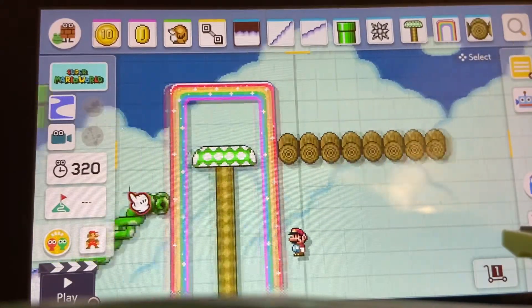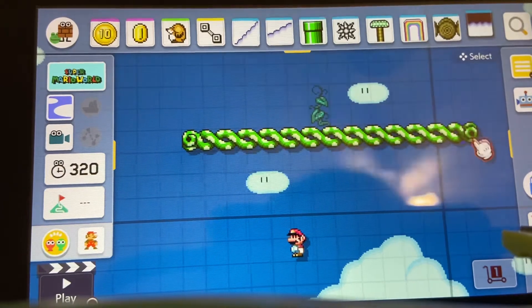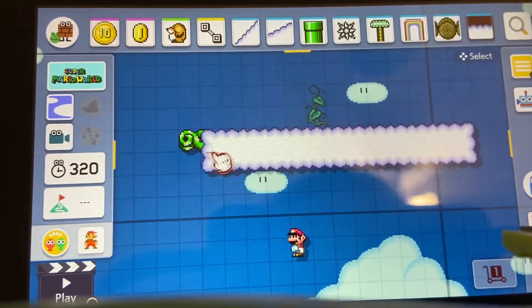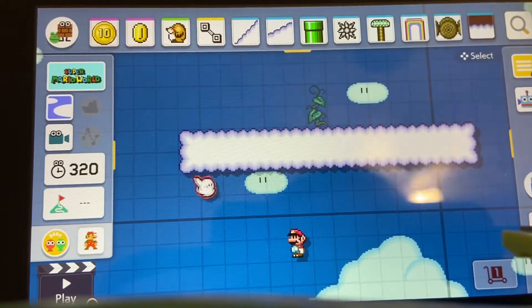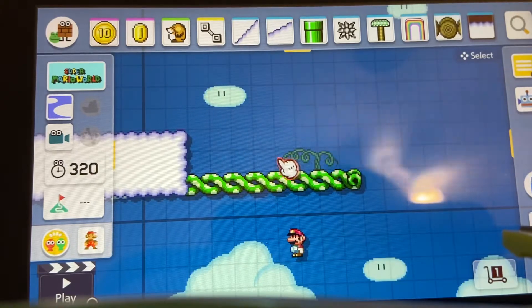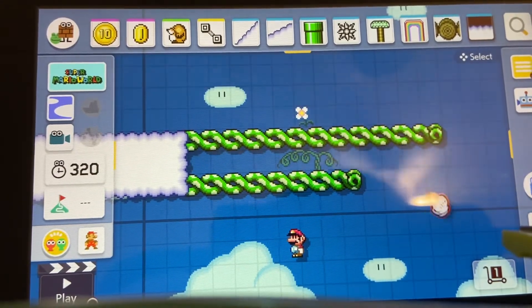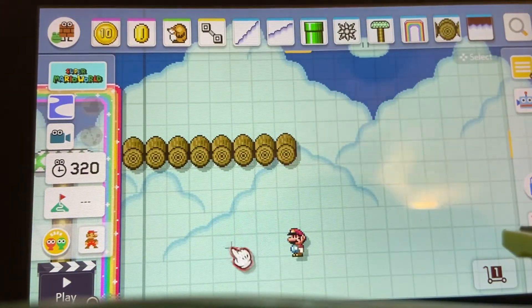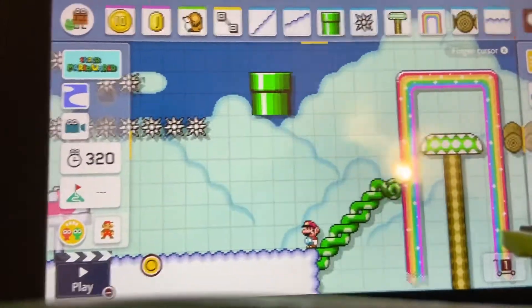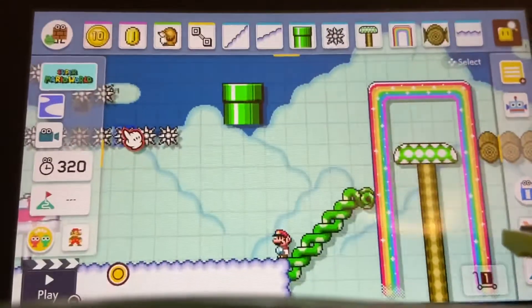Most of the terrain will handle design features on its own — like that. You don't really have to worry about set designing because Mario Maker kind of already does it for you. You'll have your little hit block here.